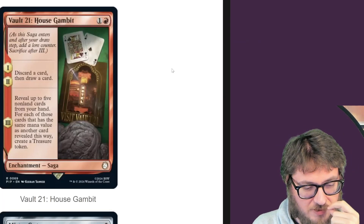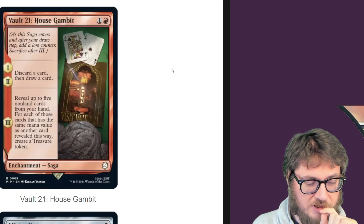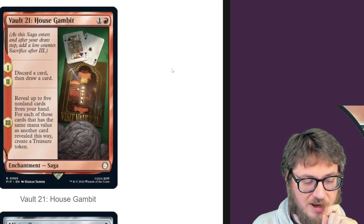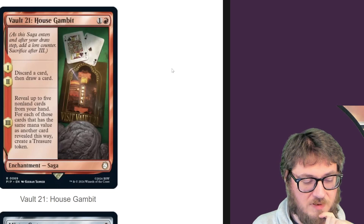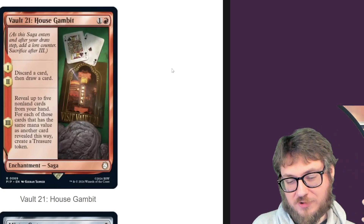Vault House Gambit — discard a card, then draw on the first two chapters. On chapter three, you reveal five non-land cards from your hand, and for each of those cards that has the same mana value, create a treasure token. Kind of like poker — you're trading cards.